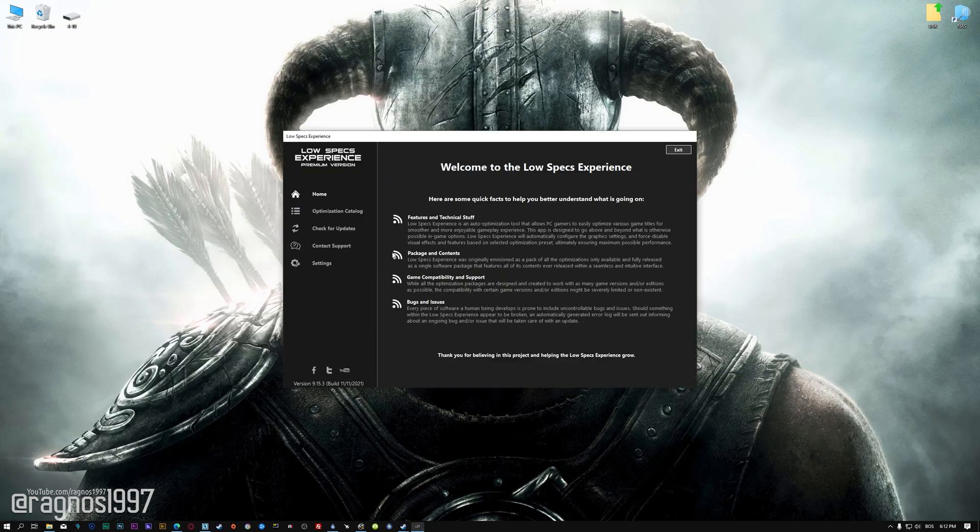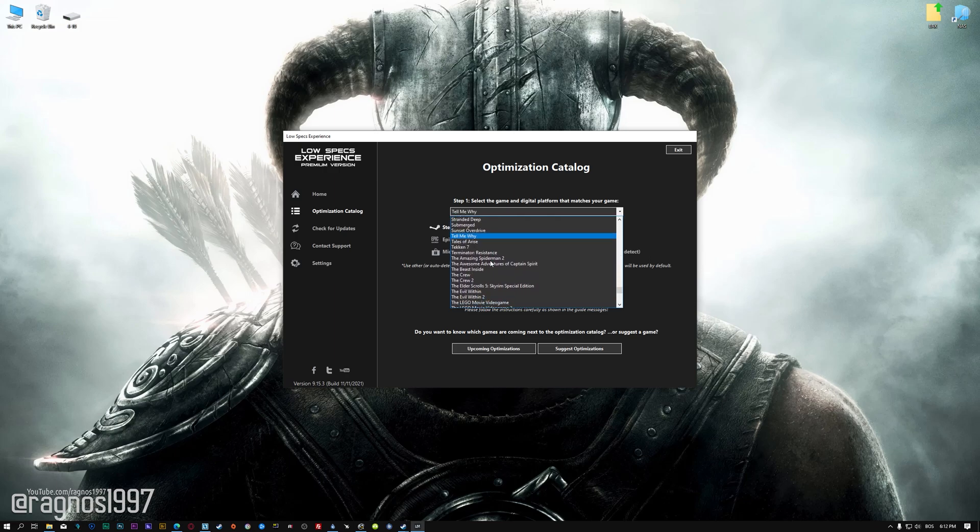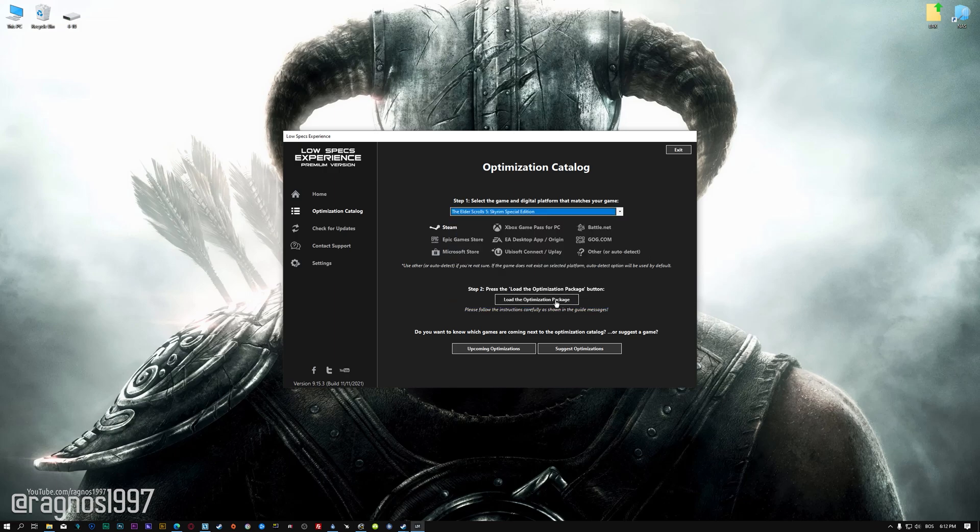Once it's done, start it from the newly created Desktop shortcut and select the optimization catalog. From the top of the menu, select the applicable digital platform and then select the Elder Scrolls 5 Skyrim Special Edition from the drop-down menu. Once that is done, press Load the Optimization Package.